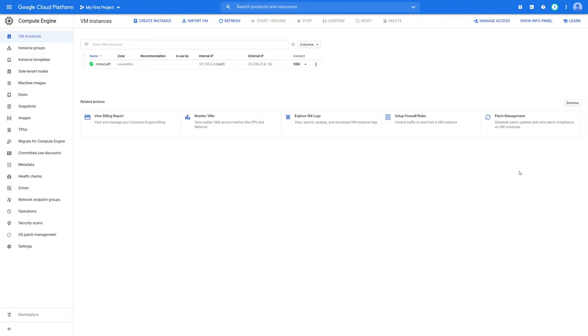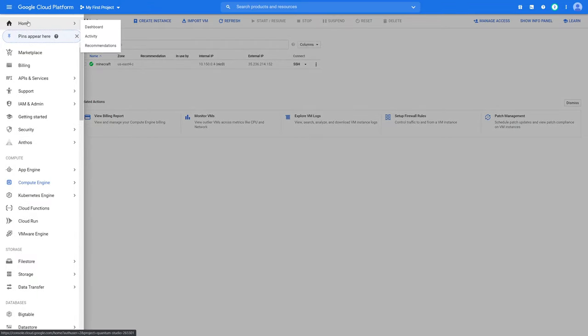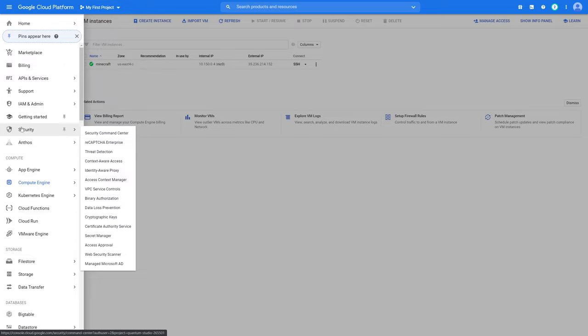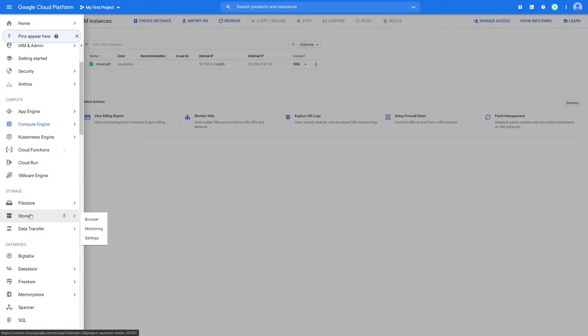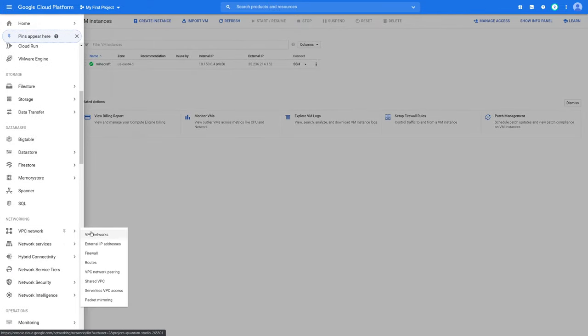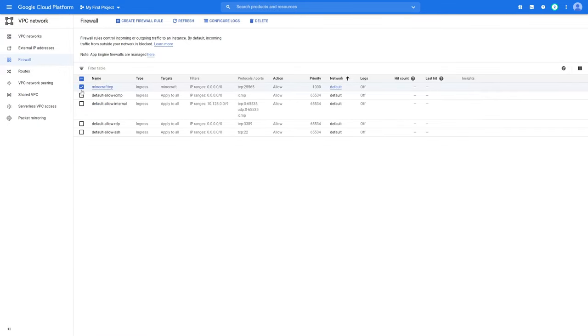Before we actually start working inside the server and SSH in to start running commands, we are going to set up the network. The fundamentals of running a public Minecraft server is port forwarding. Port forwarding on Google Cloud Platform is very straightforward compared to going into your home network's gateway and risking getting DDoS'd. Google Cloud Platform already comes with DDoS protection.